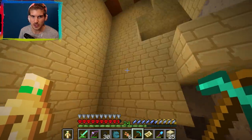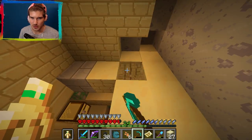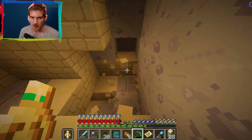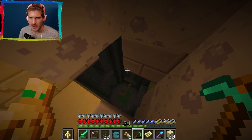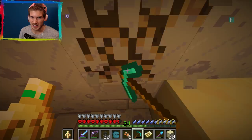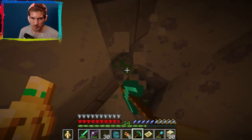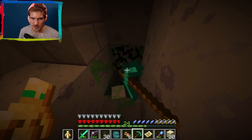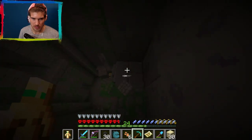So I went down into the desert temple and I found the chests, but I noticed next to it — I thought it was like a dungeon or like a mob spawner place. And I found a room like this which I've never seen anything like before. Maybe it's a different kind of dungeon that is just different. I don't know.